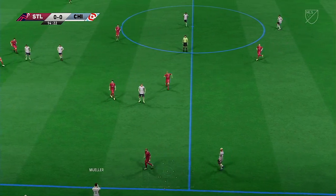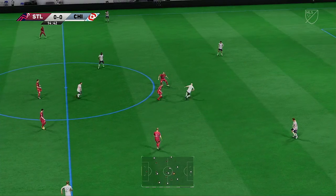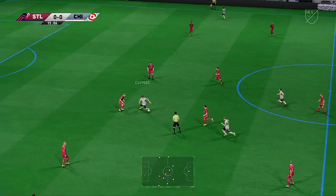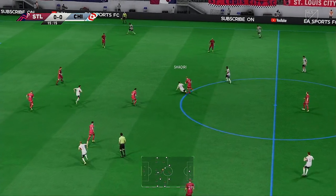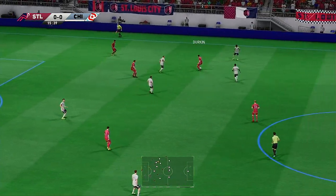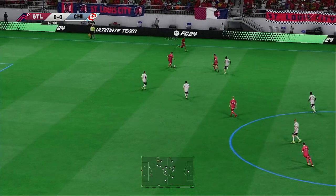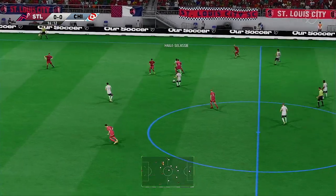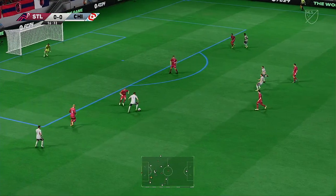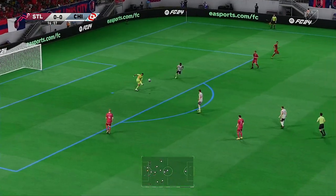Nice bit of defending there to put it out for a throw. Good and Shaqiri — nothing to split the sides, but this move is looking promising. And for all the keeping of the ball, they've gone nowhere. They've lost it now. Need to get tighter here. To take the lead — not the easiest of saves, but you'd expect him to probably stop that.